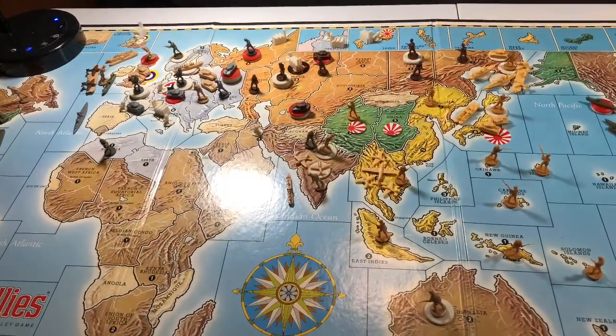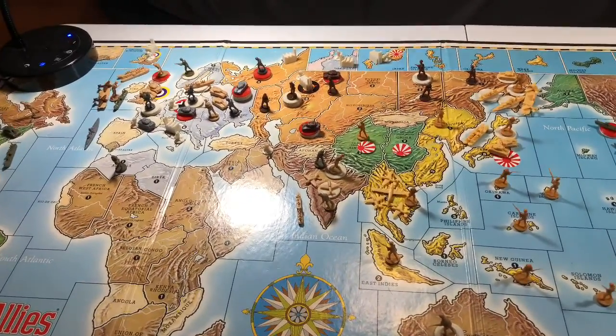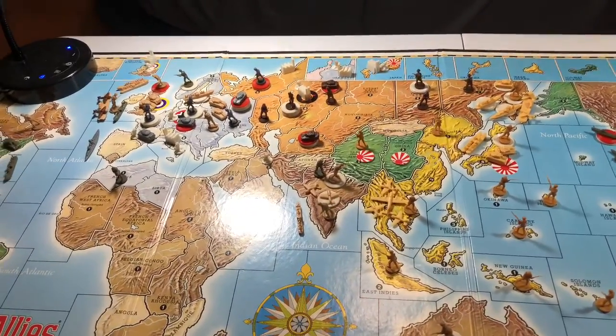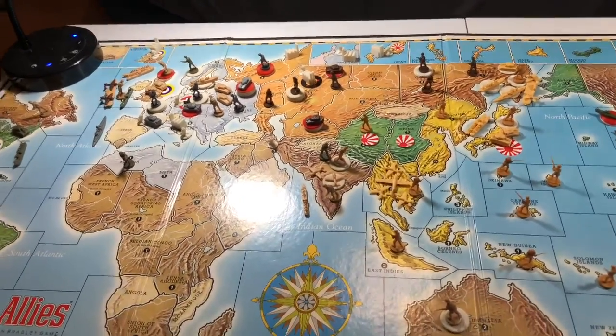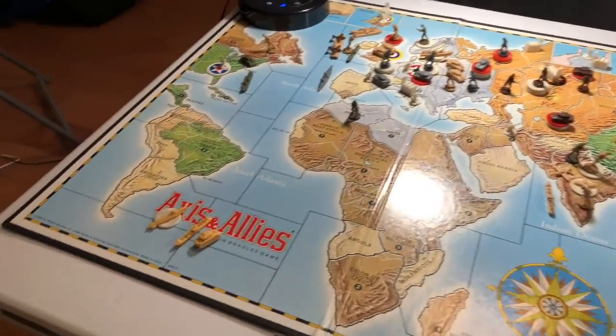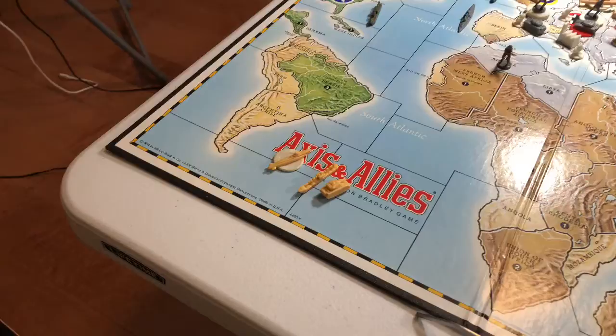Welcome back to Turret 2 for this classic edition variant version game of Axis and Allies between No Limit as the Allies and myself, Captain Jack, as the Axis. This is Japan's third round turn, and for their production this round, they have 29 IPCs to spend.